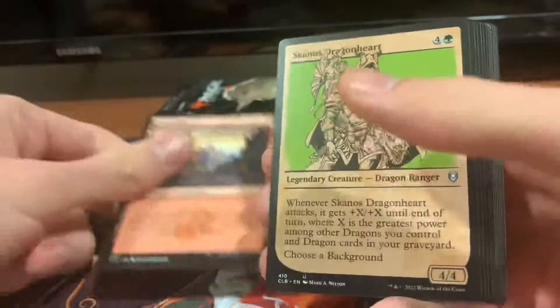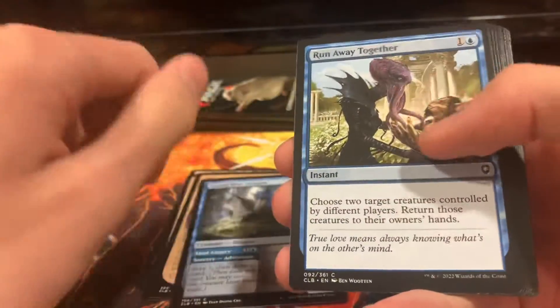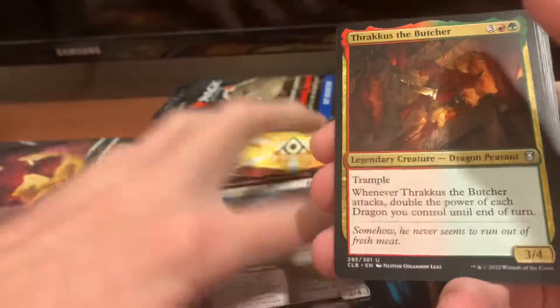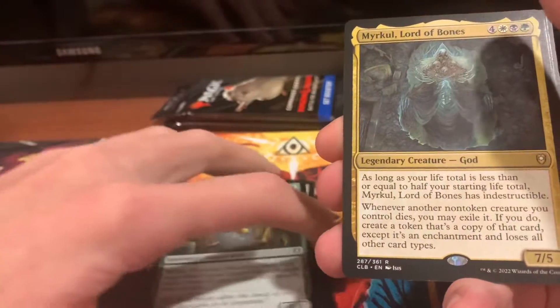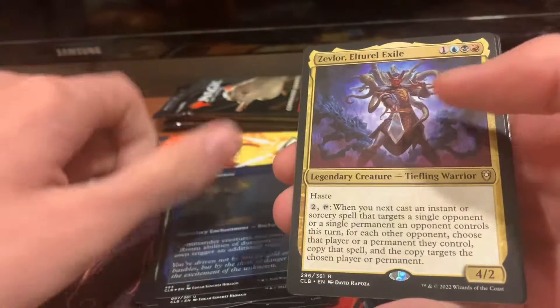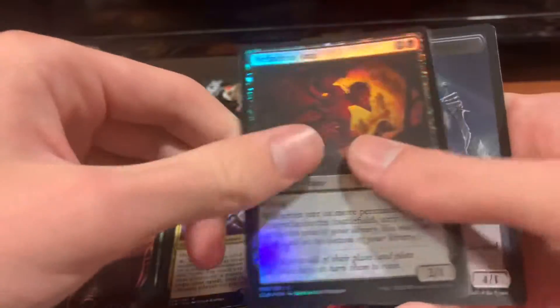So we got a Mountain, Scandos Dragonheart, Viconia Drow Apostate, Young Blue Dragon, Run Away Together, Young Red Dragon, Sapphire Dragon, Crystal Dragon, Thrakis the Butcher, Draconic Muralists, Miracle, Lord of Bones, Dungeon Delver, Dungeon Delver, Zevalor, Eltrurol Exile, Nefarious Imp Hollow, and a Skeleton Token.